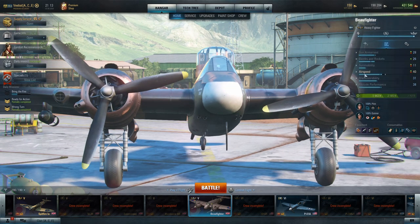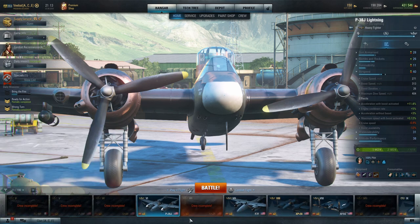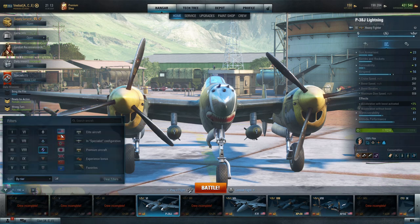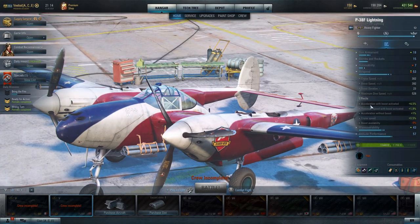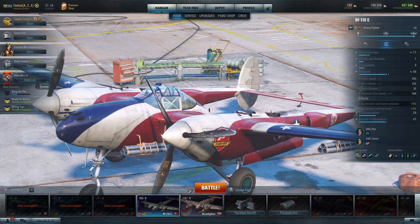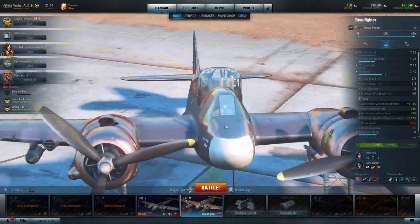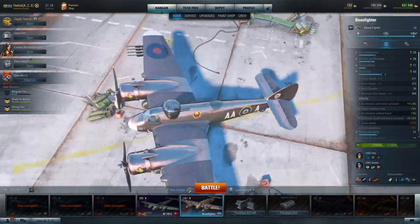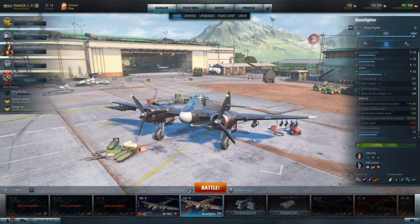The airspeed is going to pale in comparison to something like the American P-38 or even the tier 5 and tier 6 aircraft. Compared to the P-38F, you're looking at 392 miles per hour, and the German BF-110 is going to kick out 348 miles per hour. Our 313 miles per hour just really isn't going to cut it. So while it is technically a heavy fighter by class, the way it performs is going to fall more in line with the multi-role.